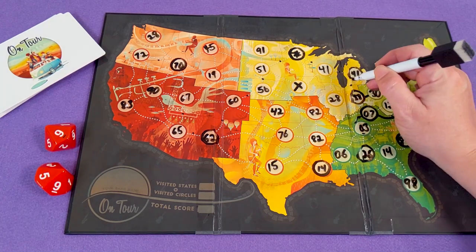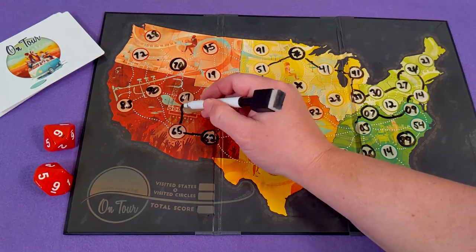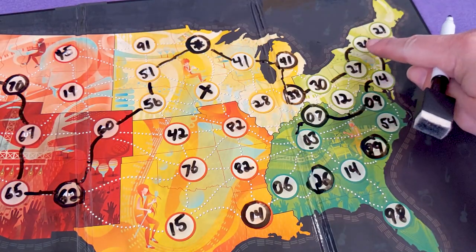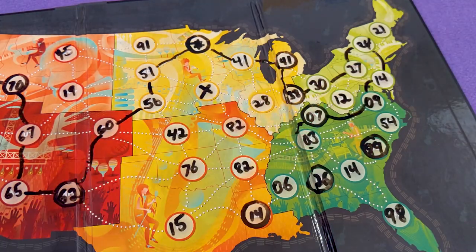To tot up your score, find the pathway across the board. Your path can begin anywhere but must follow dotted lines from state to state with a number that is equal to or higher than the previous. Count up the number of states in your path — each one is worth one point. Then check for circled numbers — each circled number on your path is worth an additional point. And that's the entire game!